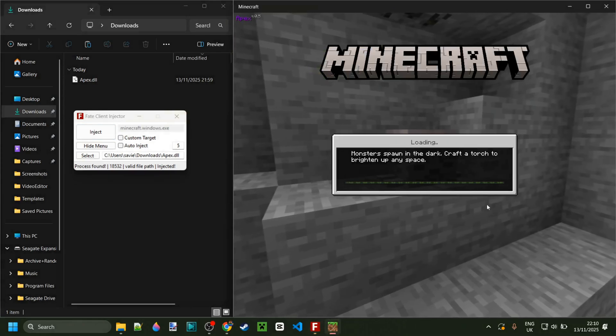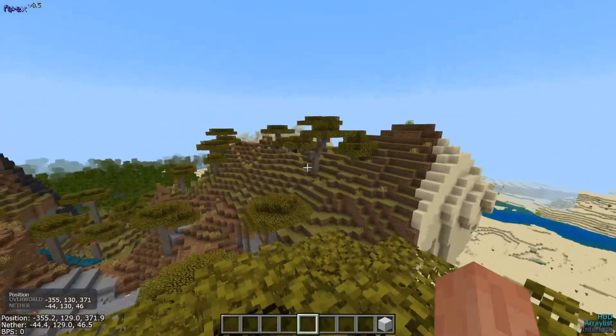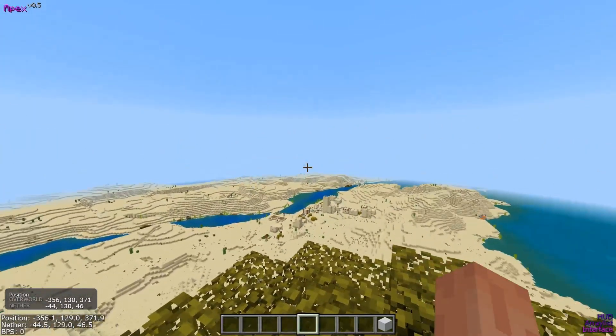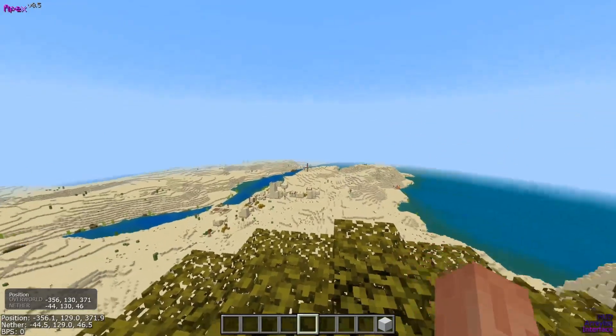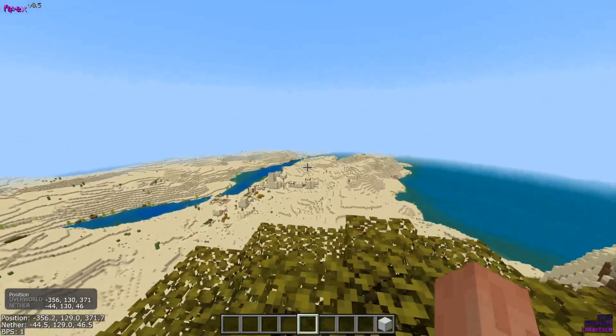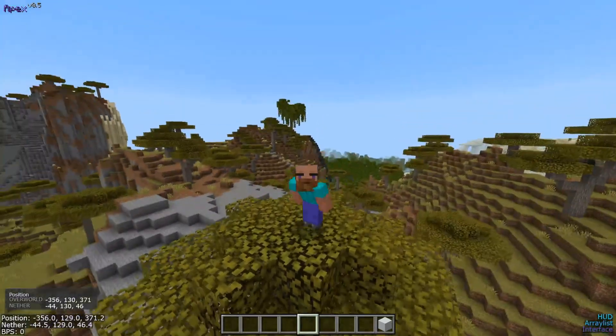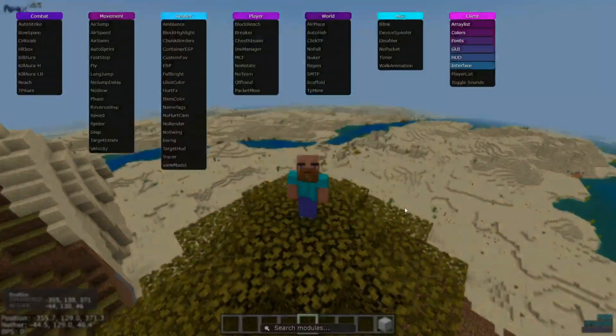Anyways, let's head into the world and I'll show you what this client is about. As you can see over here, it's already looking quite neat. We've got a decent amount of UI elements on our screen. This is Apex V0.5. I believe V1 will be paid, or something of the sort — I know they're releasing or have released a paid version of this client.